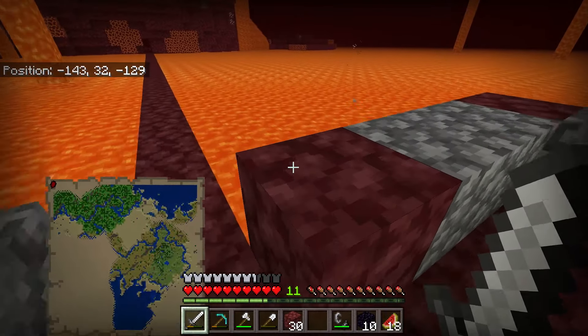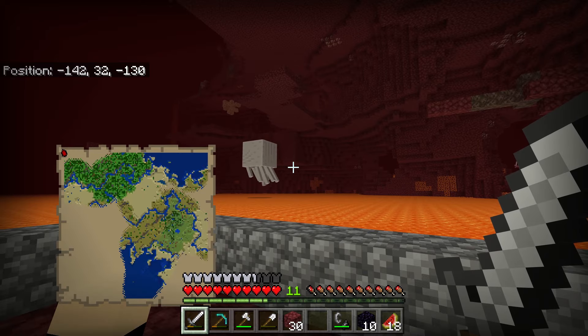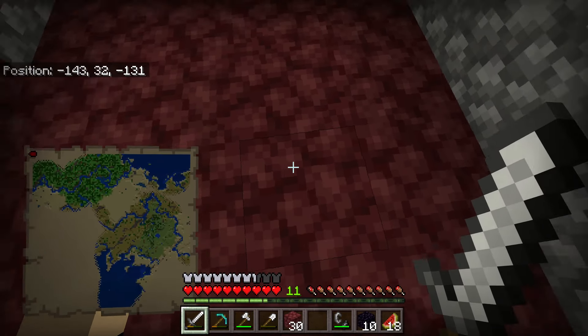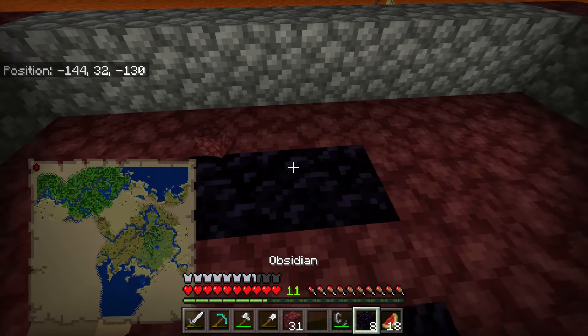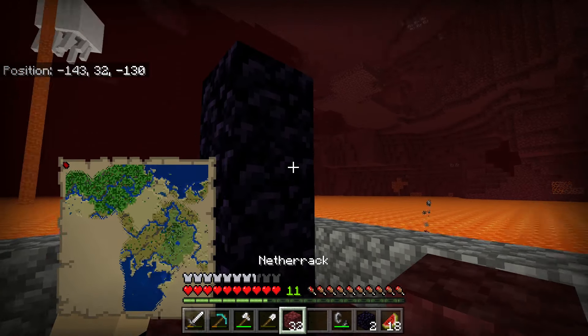Alright, so we made it to the coordinates we were trying to get to. The only issue is we are surrounded by ghasts and like a bunch of other nasty stuff. So I think what we're going to do is we're going to build it right here. Knock out these two blocks — one, two, three. We have to get up there somehow.